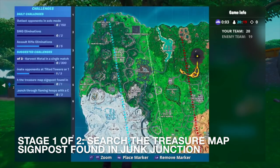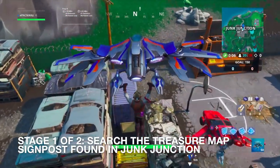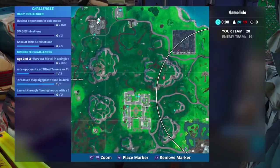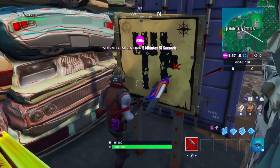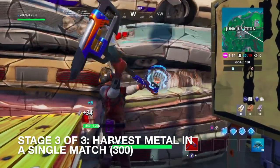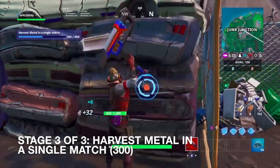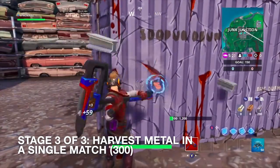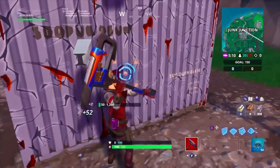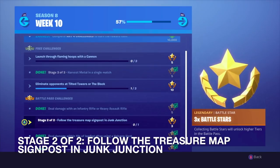This is going to be a perfect drop. You guys can see the signpost right there — we just gotta search it. I'll zoom in on the map right there so you guys can find the signpost and the metal right next to it. Remember to do these two challenges together so you can knock both out. And that should do it — 300 metal in a single match, piece of cake.